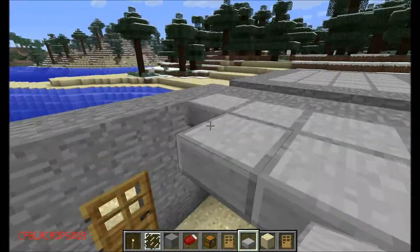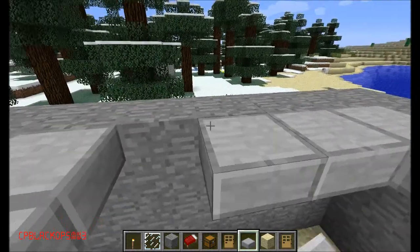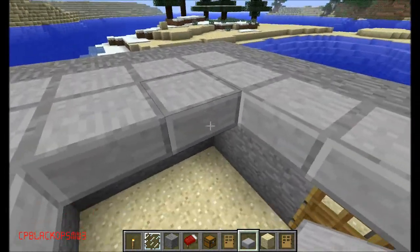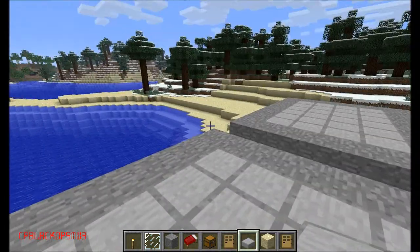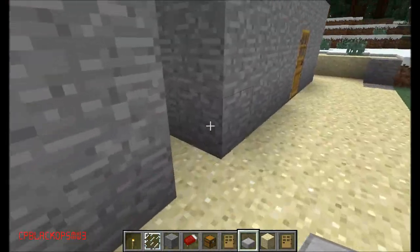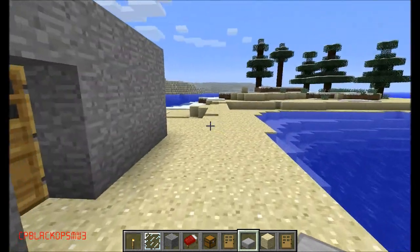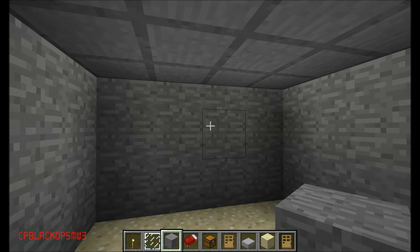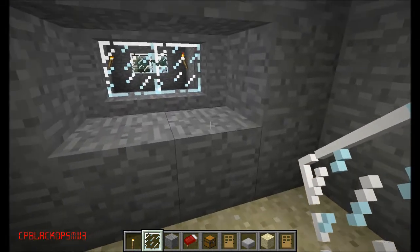Small houses are easier to build, but I like bigger houses better because they look nicer. You can use regular blocks for your roof, but that kind of looks ugly. Now I'm gonna put glass panes here for the windows.